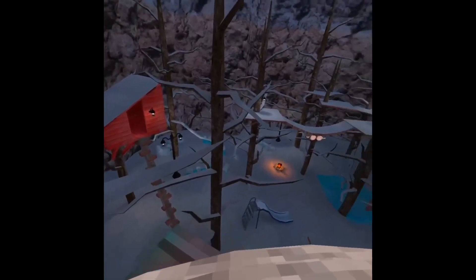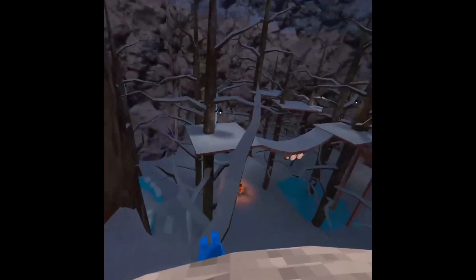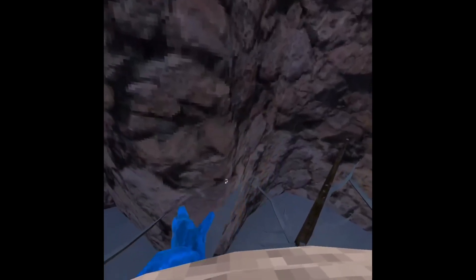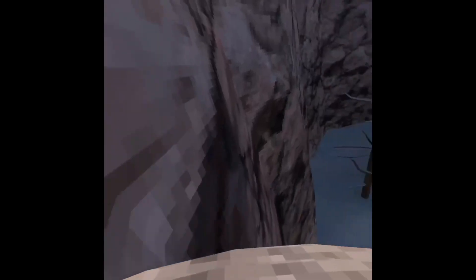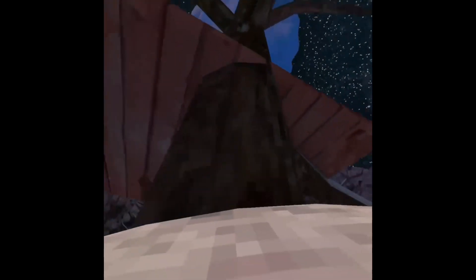So the first thing you want to do is jump from here to this branch. Then go over here to this one, over to this one, and this one. Now over here you're going to wall run. Then you can either go down there if you get high enough up here, or you can go down here if you don't get high enough, or you can go up here.